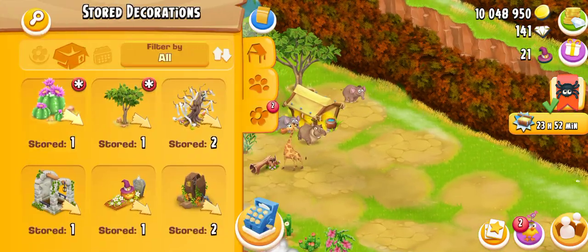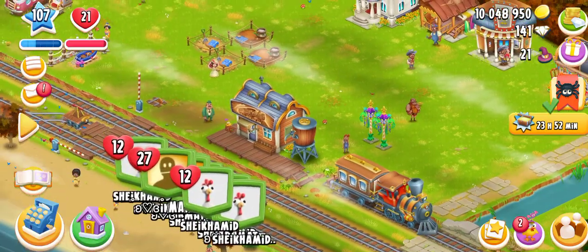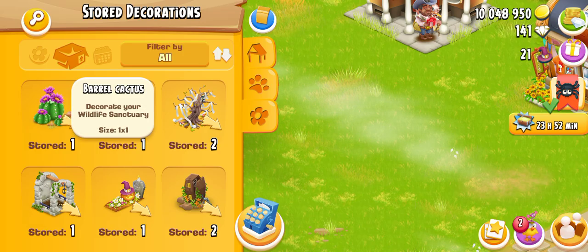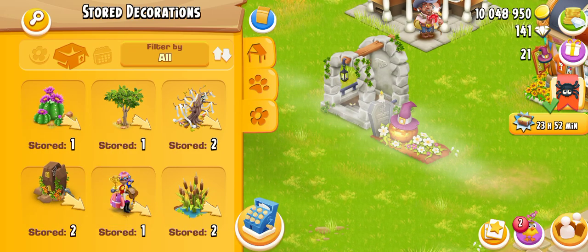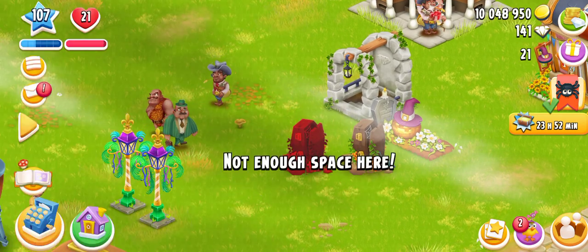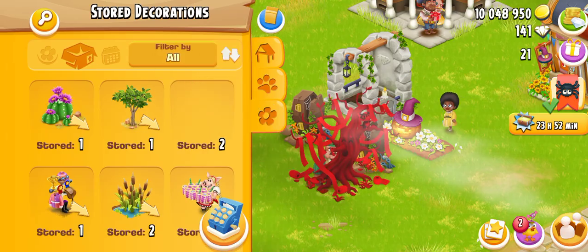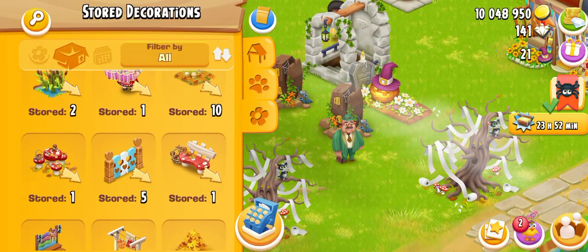Halloween is here — let's put out the Halloween decorations in this area. First the earth one, then this, then the Secret Coffins — two Secret Coffins, actually three. Then we have the Trick Tree — we have two of those.